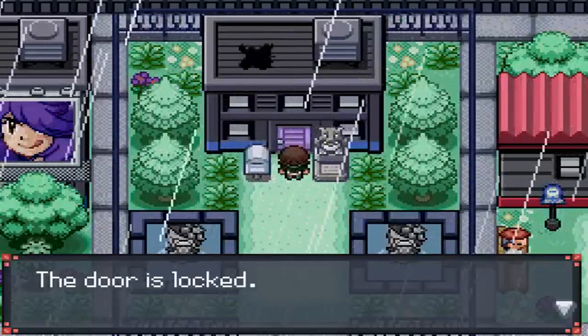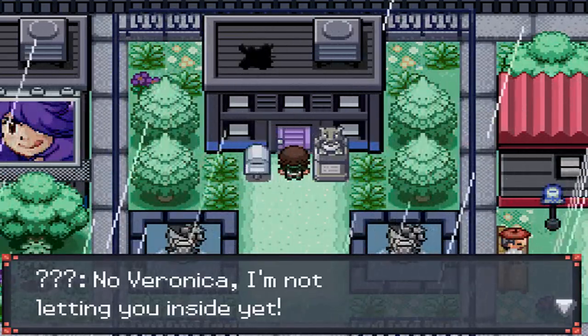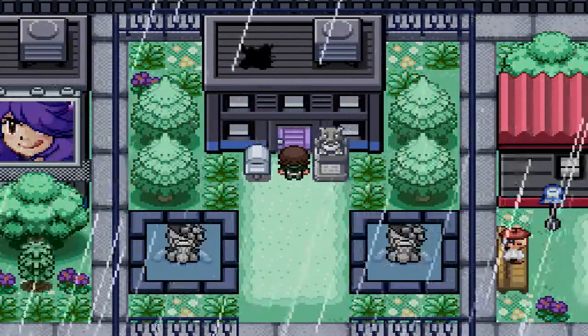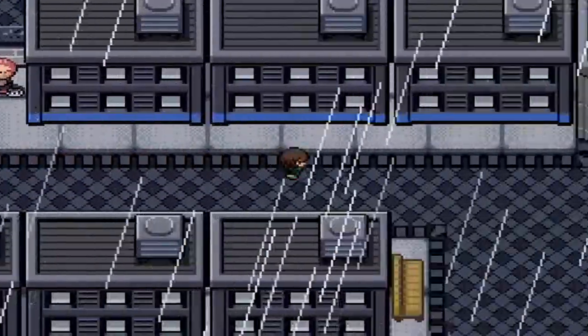If you move towards the door, you can talk to it and hear the mother saying 'No Veronica, I'm not letting you inside yet. Go away.' That's just absolutely amazing.